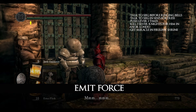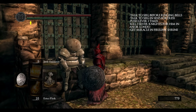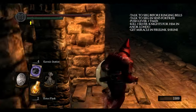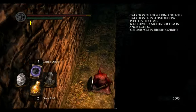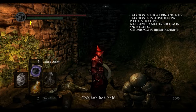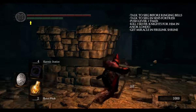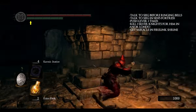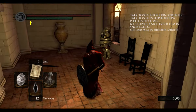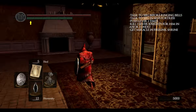The next miracle is called Emit Force and you can get it from Sigmeyer of Catarina, but first you have to do some things for him. First, talk to him in front of Sen's Fortress before ringing both Bells of Awakening. Then meet him inside Sen's Fortress behind the staircase with falling boulders. When you get to the boulder mechanism, you have to push the lever three times — this will trigger Sigmeyer to move further. The third encounter is in Anor Londo where you have to kill three Silver Knights for him. After doing so, talk to him and he will give you a ring and move on to Firelink Shrine.